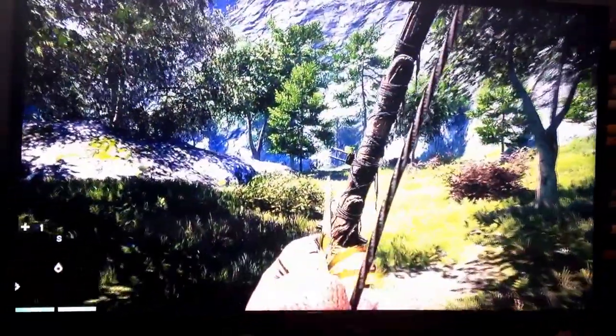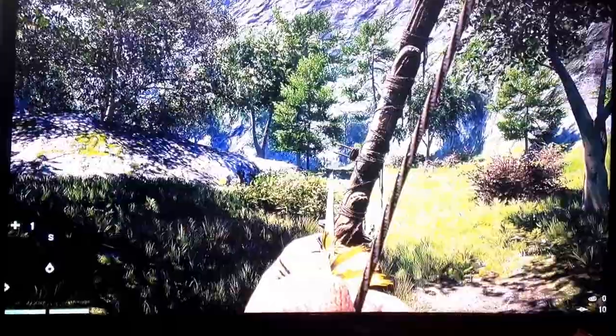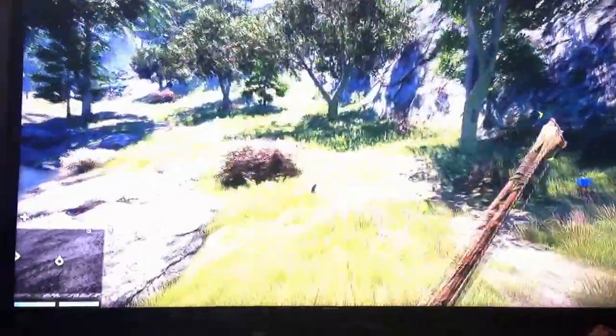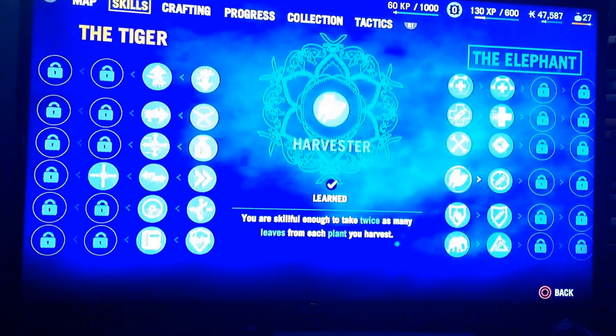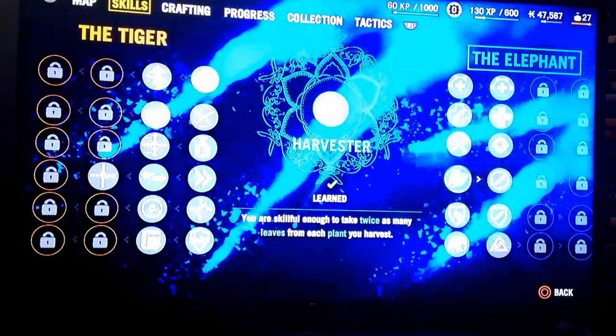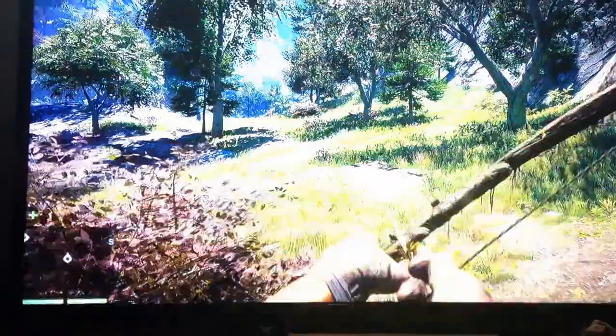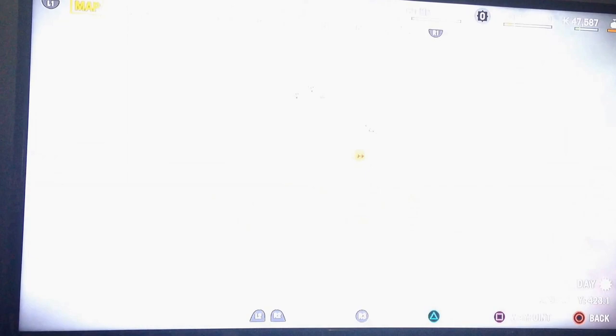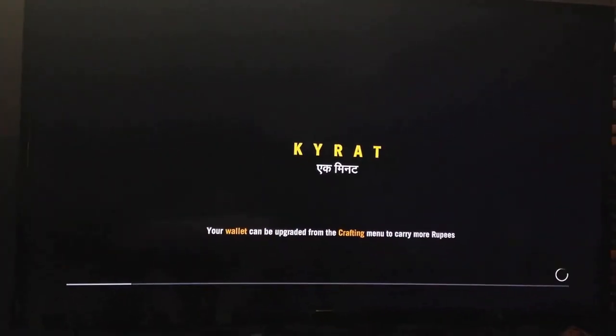Today we are back with more Far Cry and in this episode we are going to be taking on Sabal's mission which is over there. I have not done anything off screen — well, I did one thing right after the video ended. I had one skill point and I unlocked Harvester, which gives you twice as many leaves when you collect a plant. There aren't any leaves for me to show this off on at the moment.